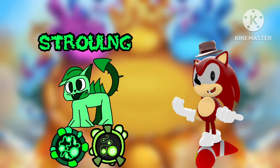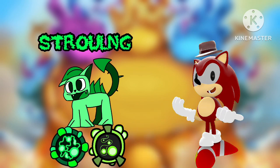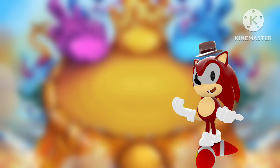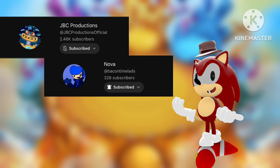We've done some Six Elemental work ourselves. We have this monster named Strollin, who represents the Life Force Element. We've done a lot of cool work with the help of some of our friends. Some of these friends consist of JBC Productions — check him out, he's been a massive help. Nova, who originally gave us this element. And of course, Rebecca.